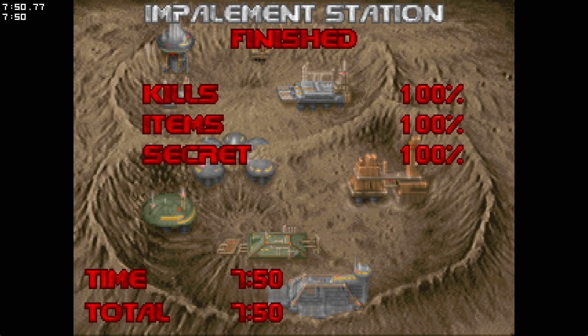That was Impalement Station — also an easy map, with some really obscure secrets that are not that obvious how to find them. But the design is nice and I actually like it. See you in the next video.